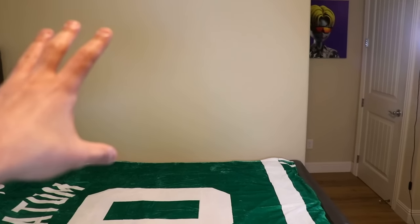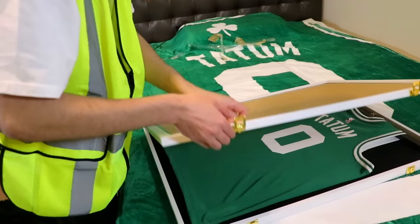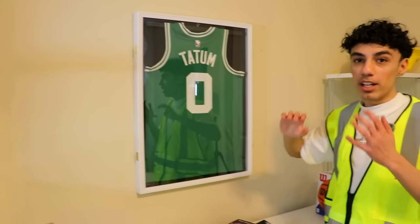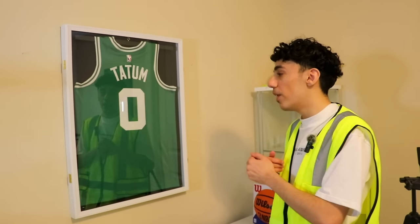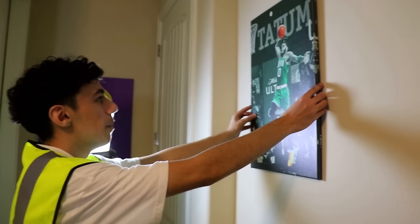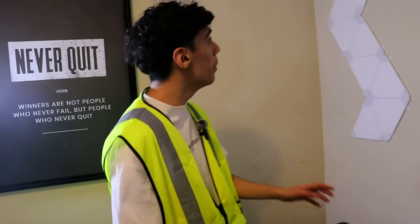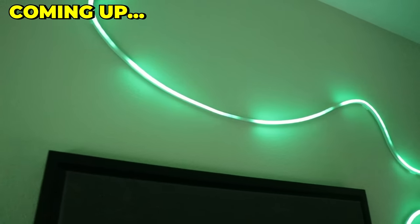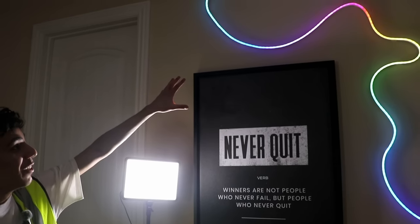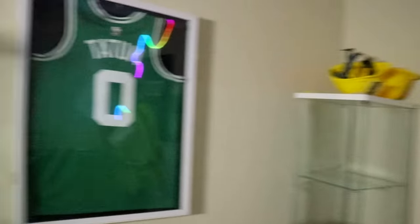Now we're going to be adding the jersey on the wall. We just hung up the jersey — it was the hardest thing to make it straight, but we finally did it. Now it's time to hang up this poster right here. We're basically going to be running LED strip lights through the wall, making it a little curvy design so that at nighttime it has a nice neon effect. We just installed it and this thing actually looks insane — it makes the whole room come together.